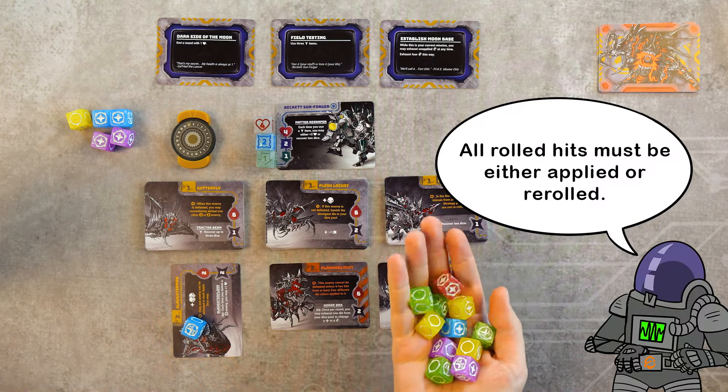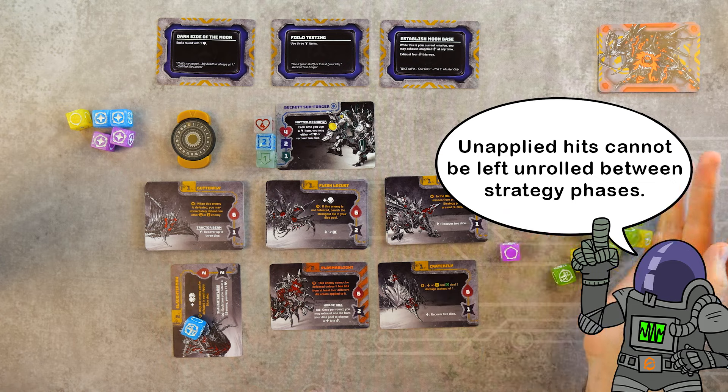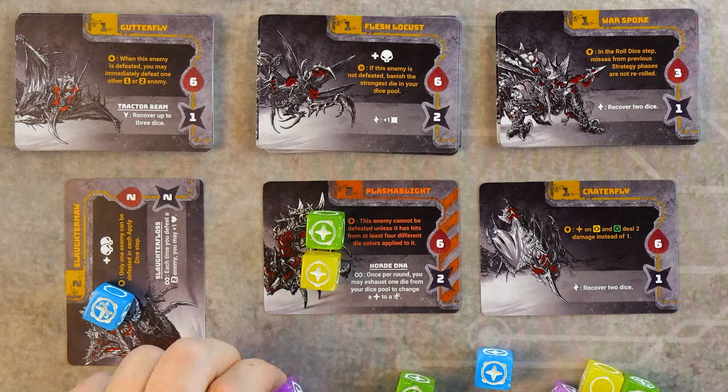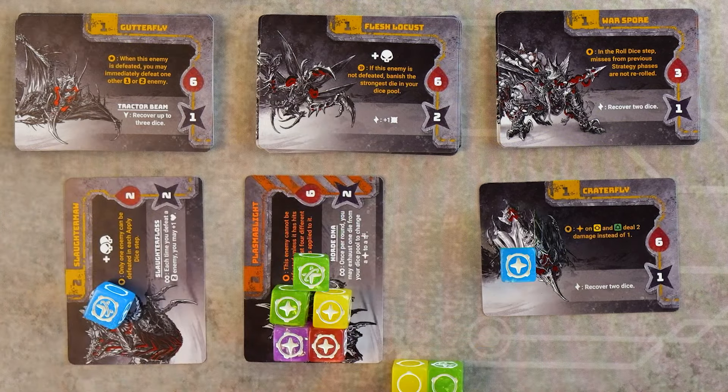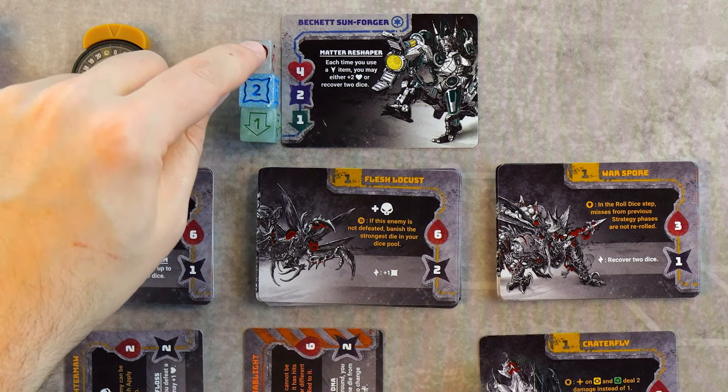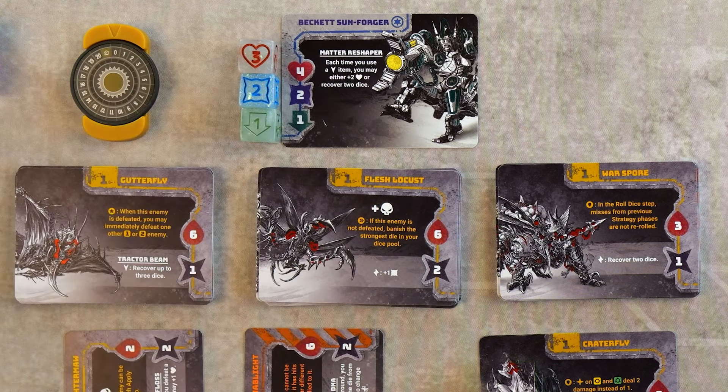You then roll all unapplied dice. Once you have completed all strategy phases, you move on to the resolve phase. First is the suffer damage step, in which you total up the damage stats of all undefeated conflict cards and reduce your health stat by that number.